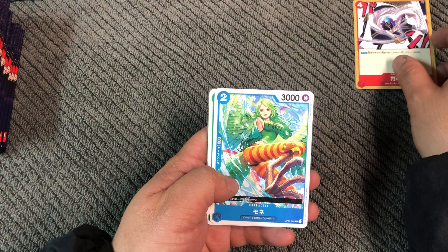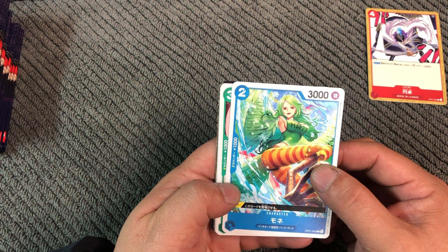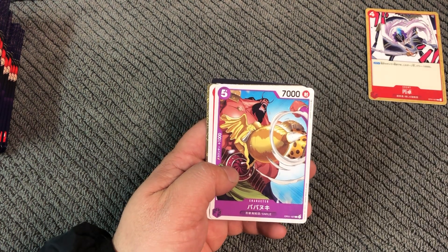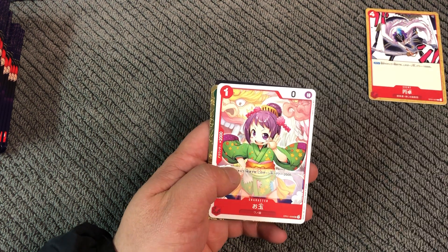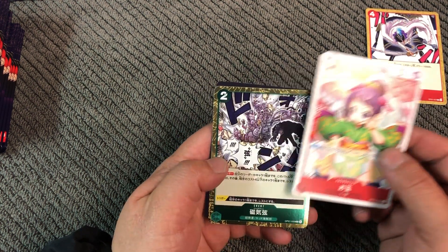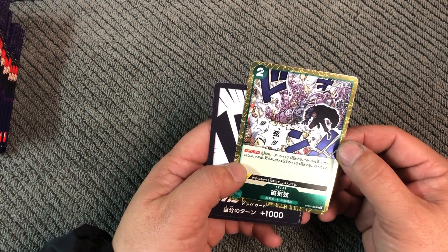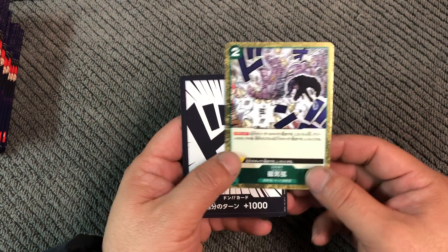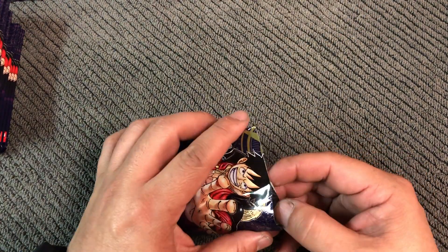A lot of the characters' names are the same as the English version, so I'm just going to read the Japanese version. Mone, Shinobu, Babanuki, Otama... and this is the rare — little bit of shine to it. And this is a 'Don' card, needed to play the game.